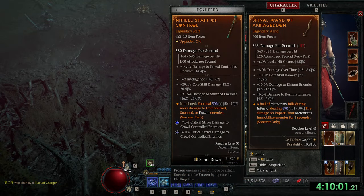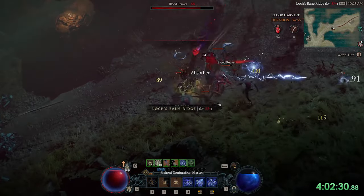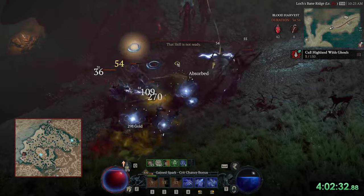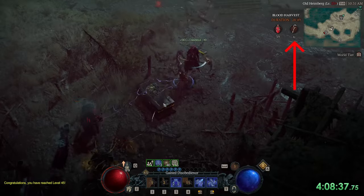For example, my weapon was 420 item power before entering world tier 3. I was new to world tier 3 and started to farm a bit in the blood harvest area. I opened a few chests because I saved some keys from farming in world tier 2.